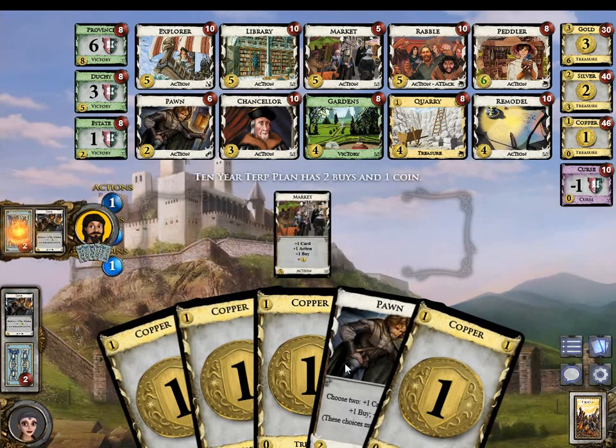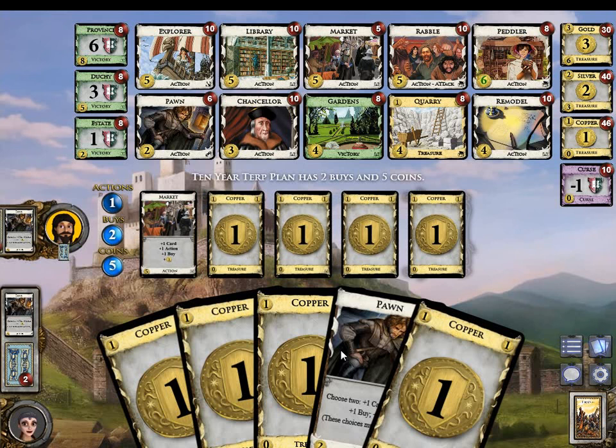Oh, we did have another Pawn. A card and coin — buy Market.